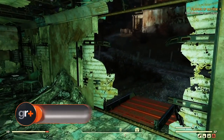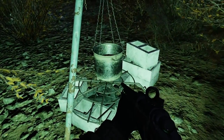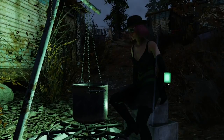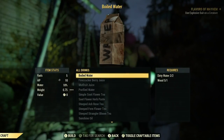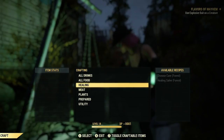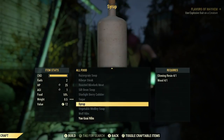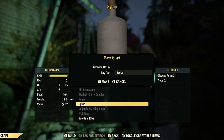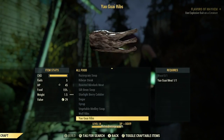Always have wood scraps on hand so you can cook meat before it spoils. Meat, fruit, and vegetables spoil in Fallout 76, so when you rip a Brahmin steak from its still warm corpse you'll want to cook it sharpish. All you'll need to cook it at a cooking station is some wood scraps, which you can get from fallen logs or log piles scattered throughout the world. Cooking meat will reduce any chance of contracting a disease from it and increase the HP you'll get from eating it, so it's definitely worth doing.